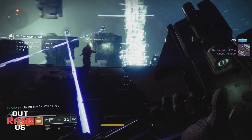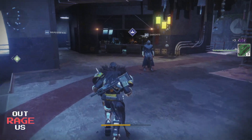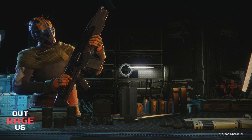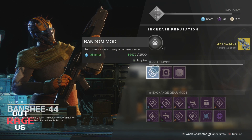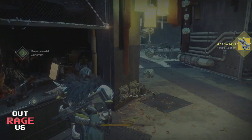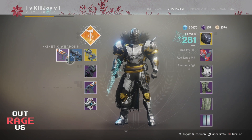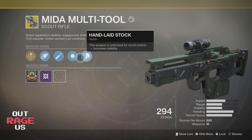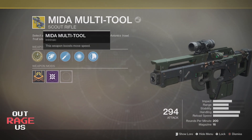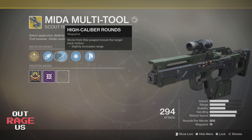There it is unlocked — I head back to the tower and voila, I finally have the exotic Mida Multi-Tool. I hope this helped you guys. If it did, hit that like button, comment down below, and if you enjoy my content hit the subscribe button so we can be friends. Here it is — the Mida Scout Rifle. You guys need this in Destiny 2, I'm telling you, you won't regret it. It's worth the time, it's worth the grind. This thing is a freaking killer. Anyway guys, enjoy your week and stay tuned for more content.